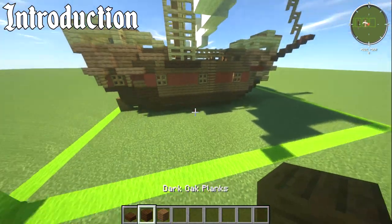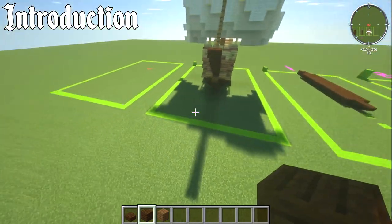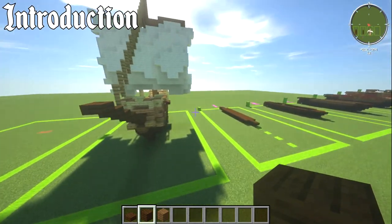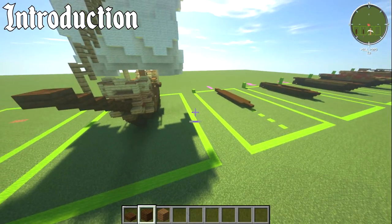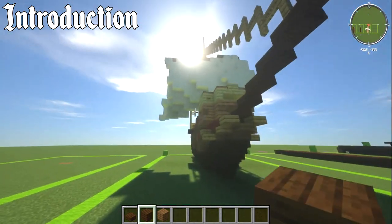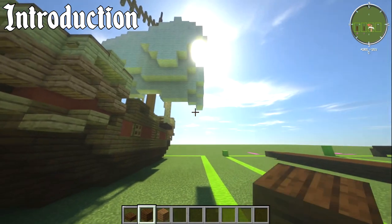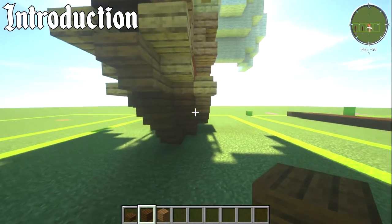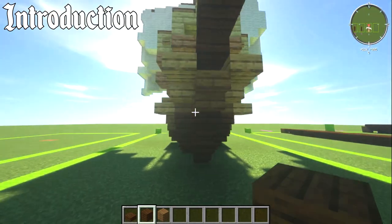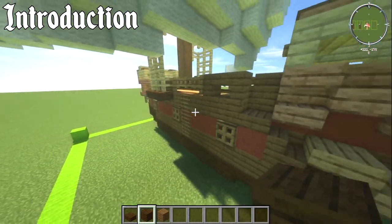In terms of dimensions, this ship is 19 blocks wide and 27 blocks going back — that includes all the points and blocks. The actual ship part itself is five blocks wide, but if you count the shrouds as well that's seven blocks, so you've got two extra bits on the sides.